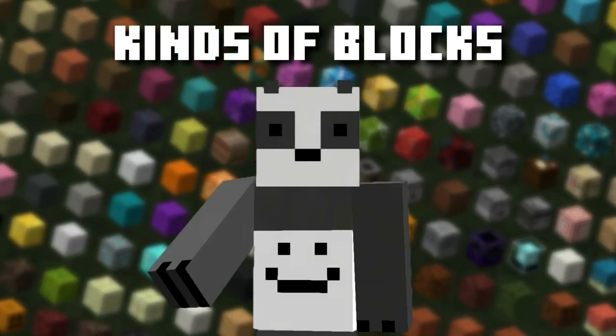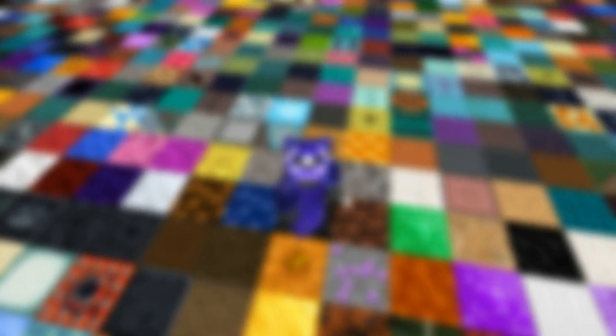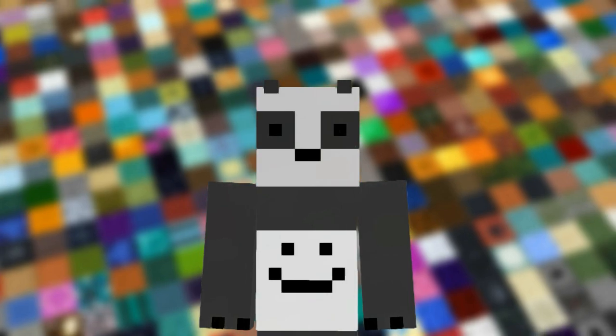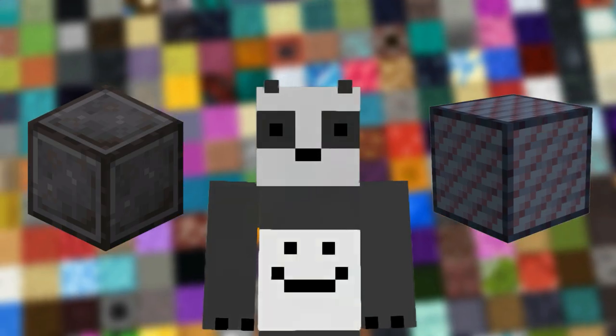There are 730 different kinds of blocks on this modded SMP. I'm going to collect them all and use them to build an underground dome. It honestly turned out better than I ever could have imagined. I'm going to start off with the easy ones like wood and stone and move my way up from netherite blocks to modded blocks like dragon steel.